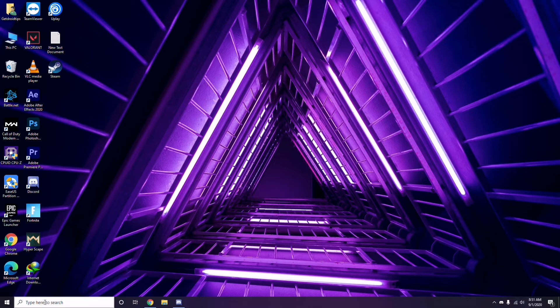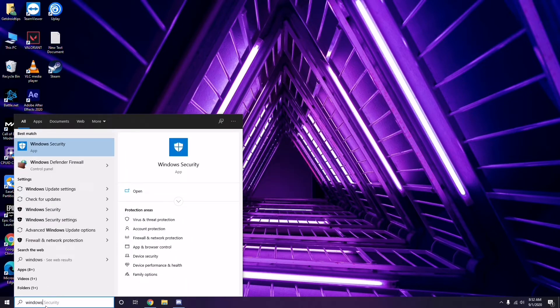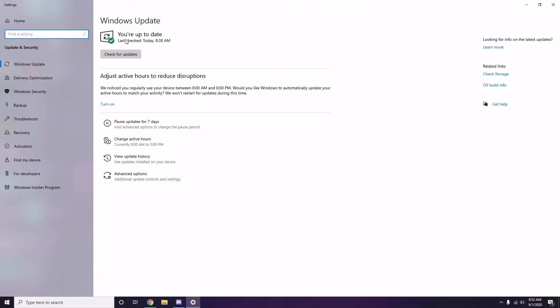Check whether the Windows you're using on your PC is up to date. Go to Windows Update Settings and if it is not up to date, go ahead and install the available update.